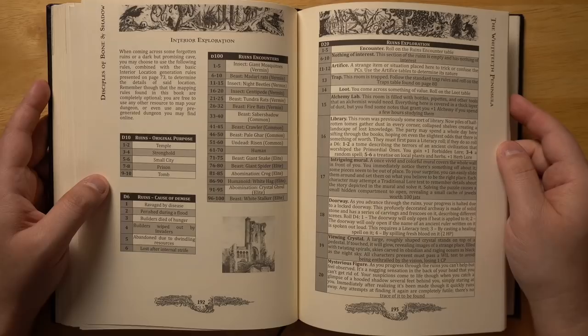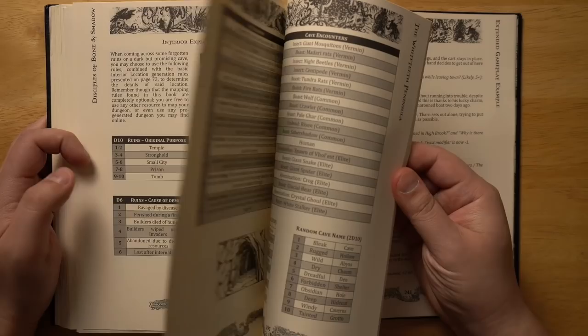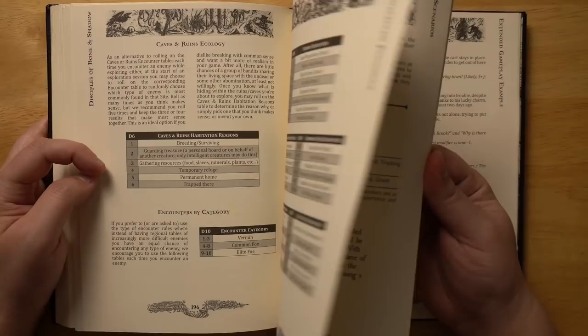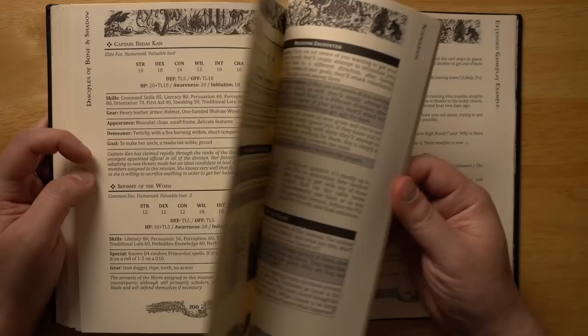Each region also has encounters unique to it. This section on interior exploration covers dungeon crawling or ruin crawling — you use a similar procedure to generate rooms and encounters. We have tables for caves, cave encounters, and cave and ruin ecology: vermin, common human foes, elite foes you might run into. At the end, there are some scenarios, though really I think the biggest selling point is going to be the open world generation, rather than these pre-built adventures.